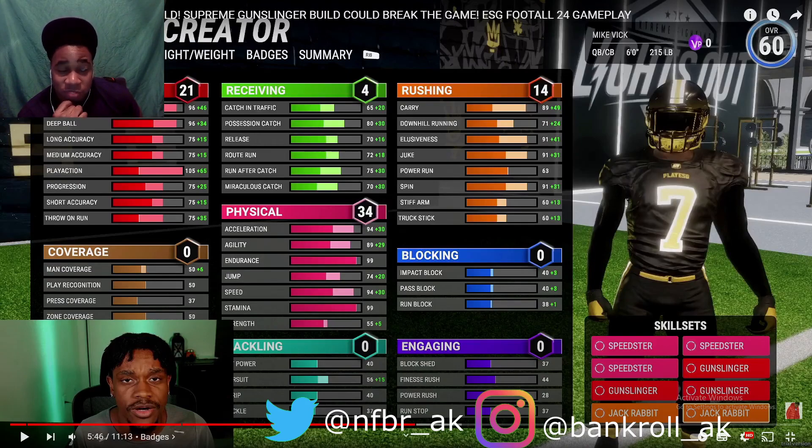Physical stats — acceleration should be higher. Agility higher. Endurance 99, perfect. 89, 94, and 99 — that's perfect honestly. Jumping feels like it should be a little higher. If it's 74 plus 20 that's 94, which is cool. Speed plus 30 — stamina looks good. I like how Jurisco has his physicals and rushing done. The only thing I would tweak about this build is probably the passing.